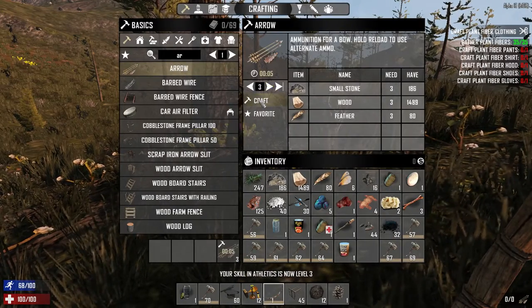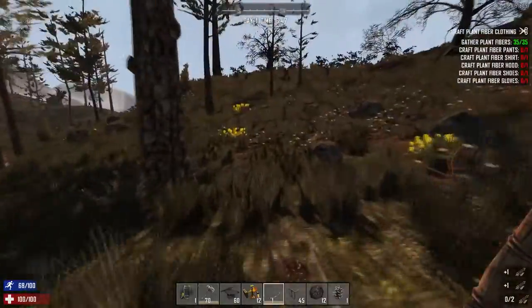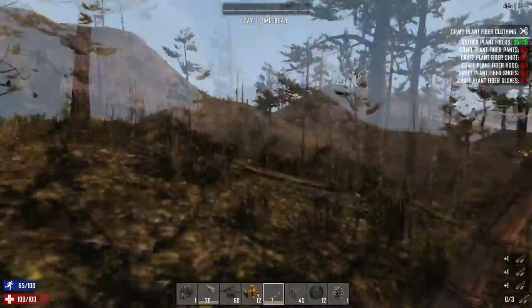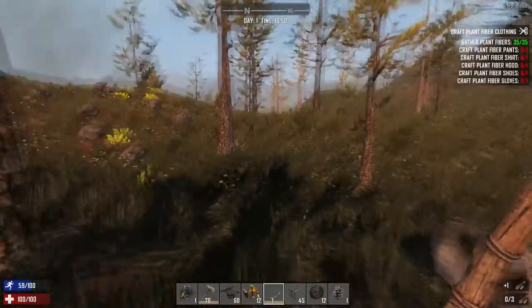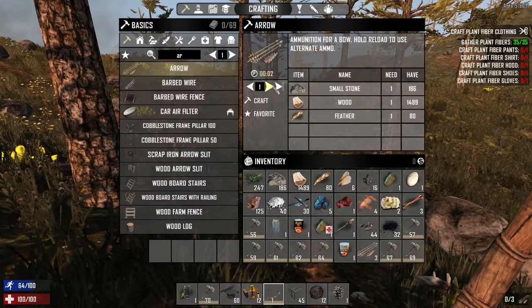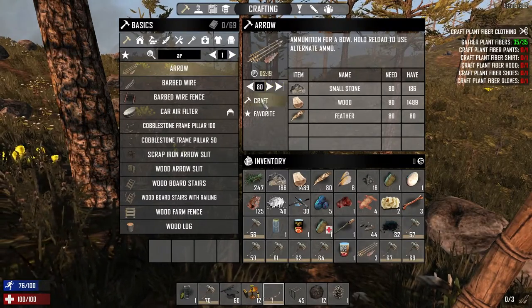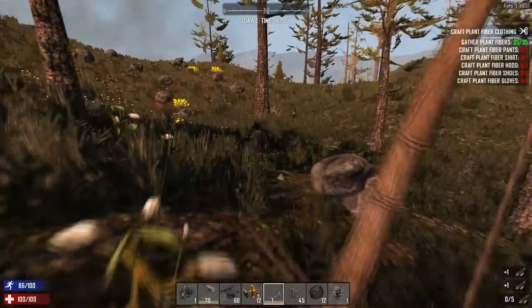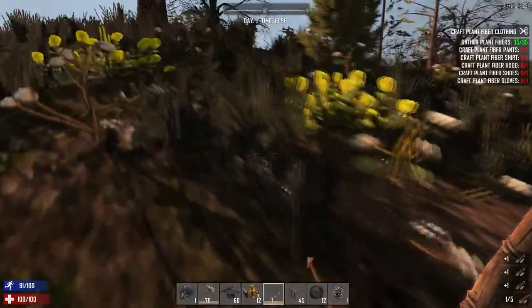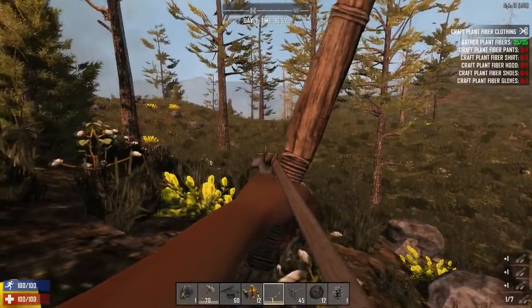Gotta be kind of quick - there's two of them. Well, I'm prepared to fight for what's mine. This here land is mine, you hear? Zombie scum ain't taking it. What's nice about crafting arrows is when you first equip a bow, you have to hit R to knock your first arrow, and after that it'll kind of be a little automatic.